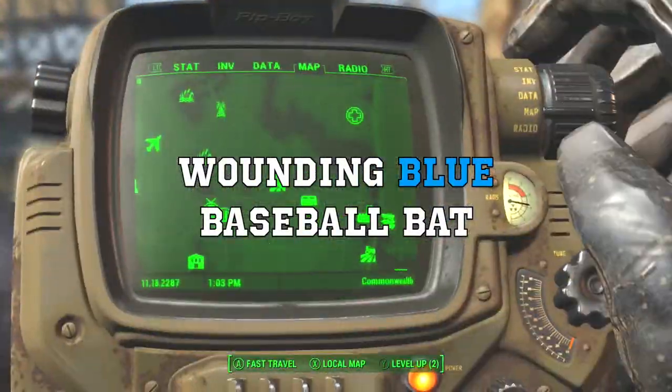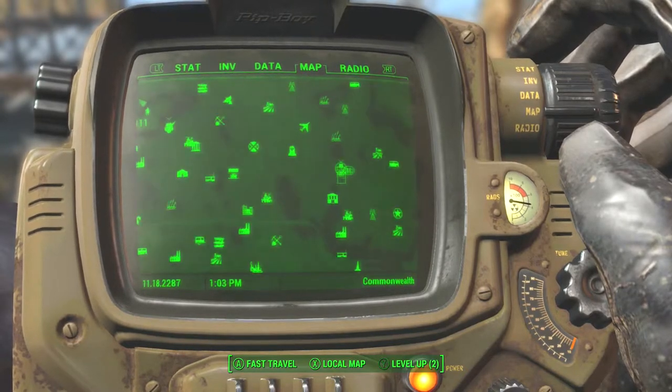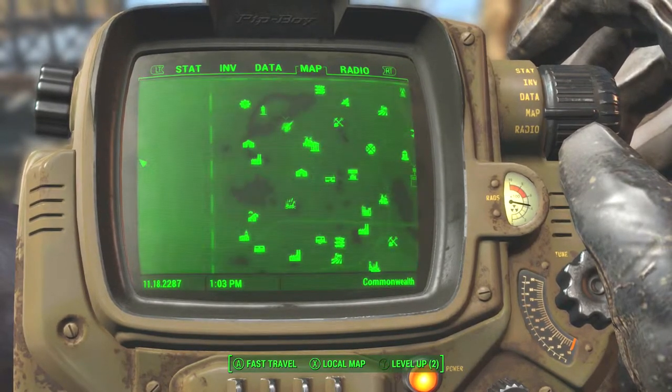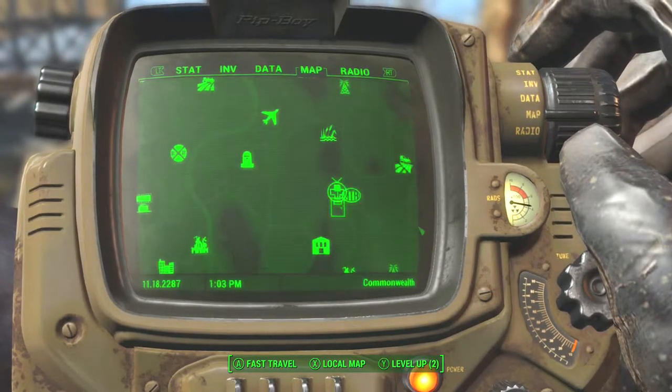What's up guys, this is Alex bringing you the Wounding Blue Baseball Bat, which is a baseball bat for Fallout 4. It is blue and it's very wounding. I found this in the kidnapping at Greentop Nursery.